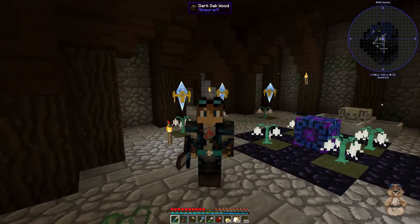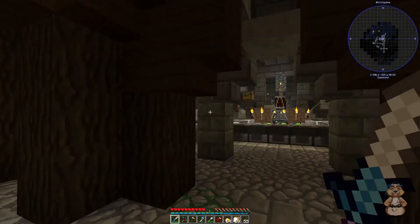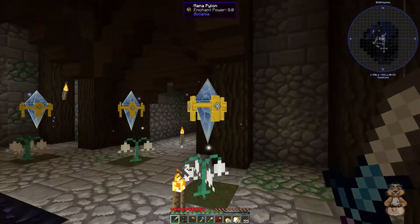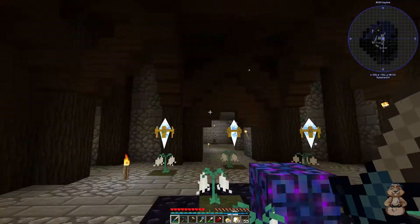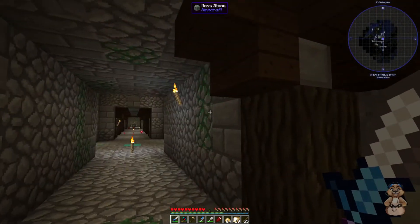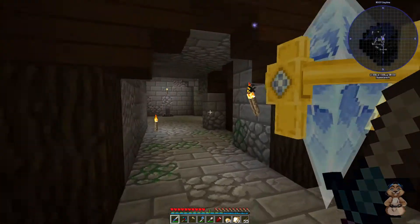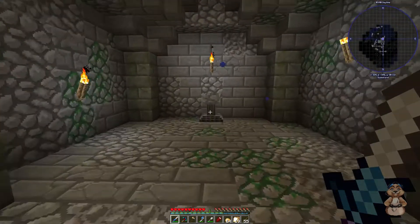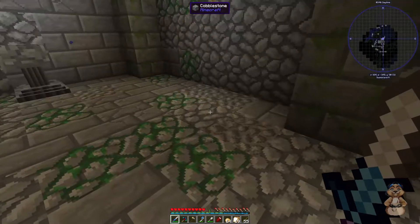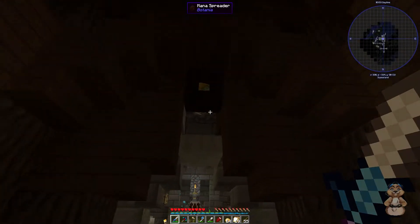I'm going for kind of a steampunky engineer look on my skin. I got to thinking — let's pretend this tower was once an old elven stronghold and they had all this stuff down here, then it got taken over by some crazy wizard who put monster spawners in and it got overrun. Well, we're taking it back and clearing it out. We're going to put petal apothecary stuff down here, enchantment stuff, brewery stuff, and runic altars — but we need to be able to direct mana all over the place.